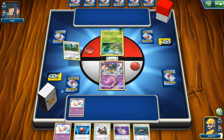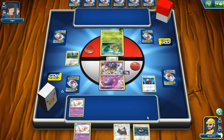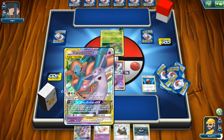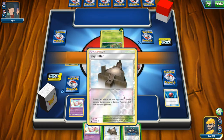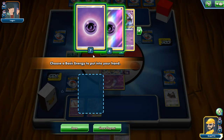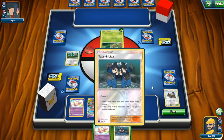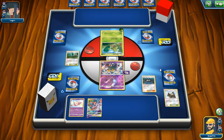Let's throw out Viridian Forest. Let's get our Espeon and Deoxys out and start getting some energies. I don't think I'm going to need that stadium. We did get a draw support, so at least it's five new cards. Not Lillie for eight cards or Cynthia for six, but it'll do.